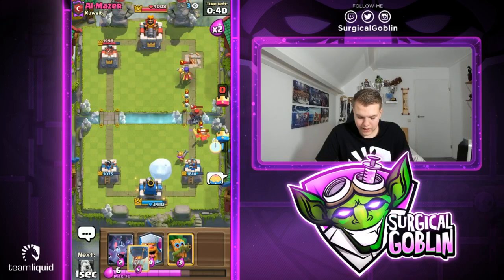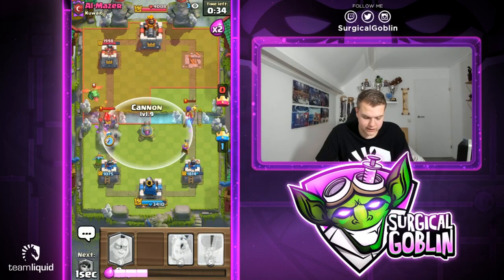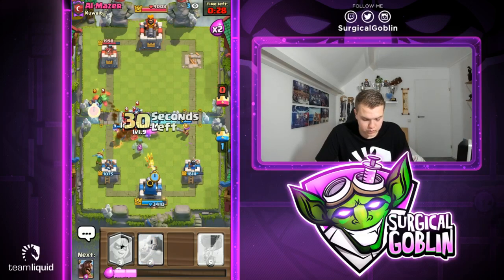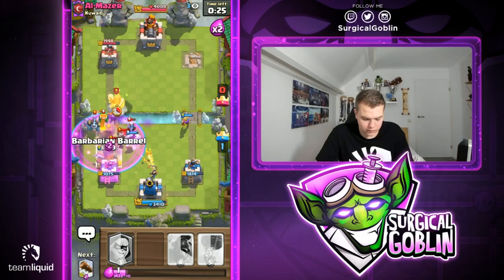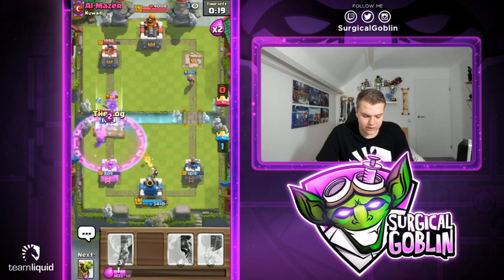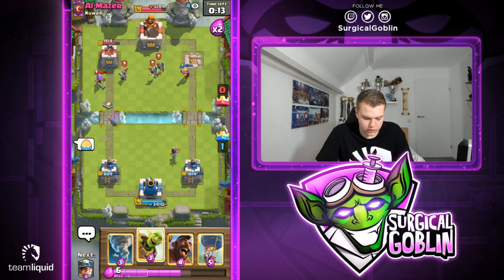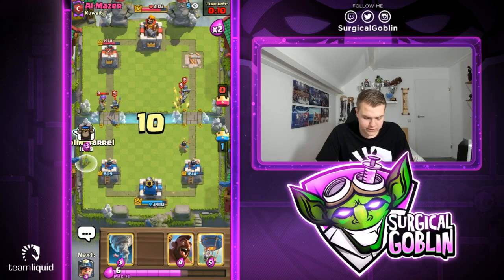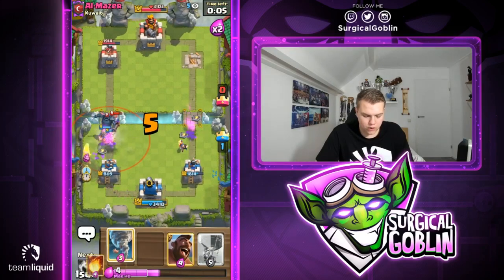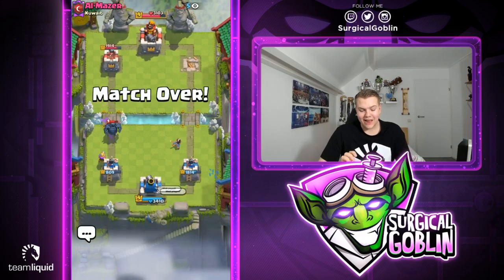Ice Spirit, Snowball — he goes with Golem. Cycling back to Cannon with Cannon ready, Dart Goblins getting value, Princess as well. Going with Ice Golem to tank — looks like it won't tank the Baby Dragon, but look at the Princess getting value. Bandit for Dark Prince, Zap on defense. Princess is getting so much value — looks like good game. Going with defensive Goblin Barrel to distract, only four seconds left with Tornado in hand. Let's give him a good game and a thumbs up.